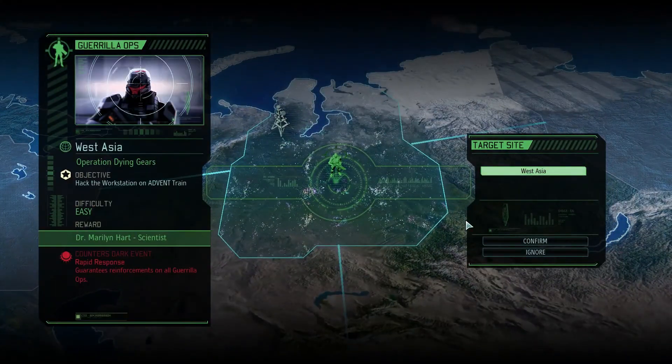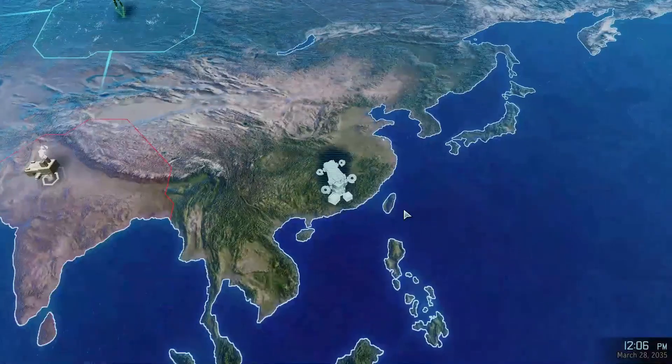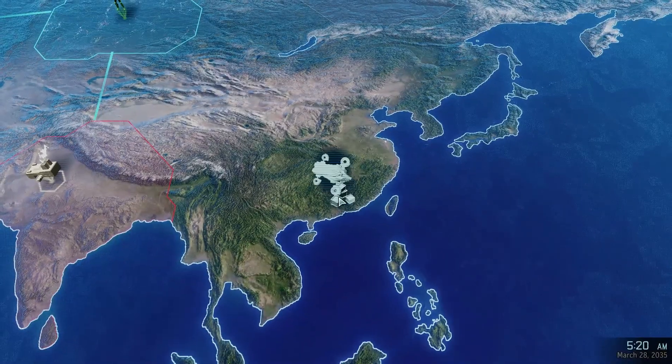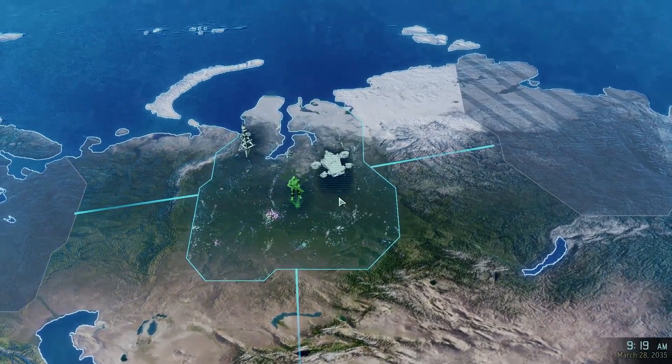Review targets. Counters dark event rapid response - guarantees reinforcements in all guerrilla ops, and we get a scientist. Setting course for the West Asian corridor. So I guess we're gonna take this guy out.